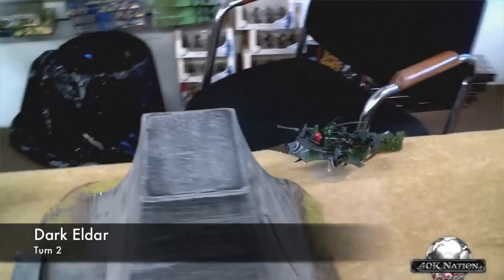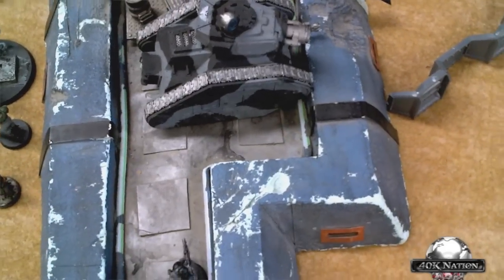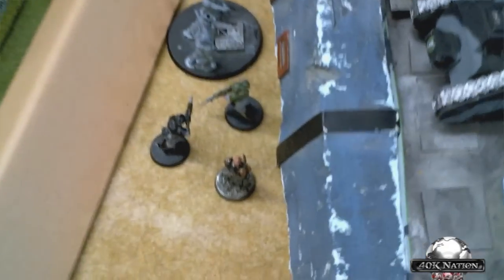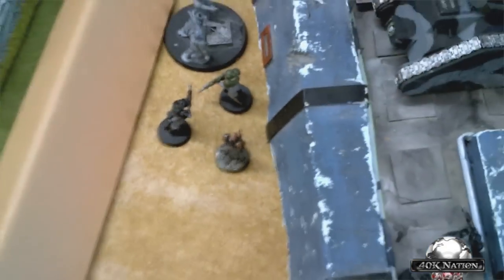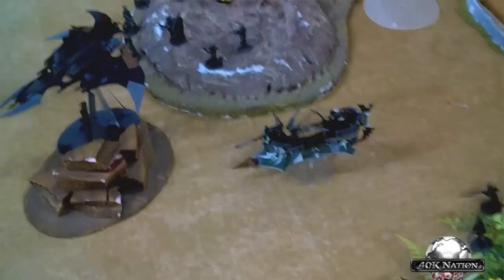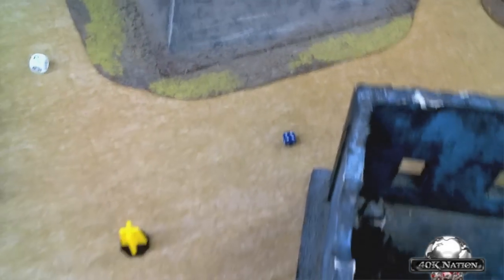Dark Eldar turn 2: a Venom boosted up the side. The Ravager and lance snap-fired at a target but did nothing. The Razor Wing blasted into an infantry unit and killed the entire squad — strength 6 killed the base and disintegrators finished everything else. The Archon threw a haywire grenade at the Demolisher, stripping a hull point. A Venom fired but the target made all saves. Jet bikes boosted up the other side. One Venom got immobilized with witches inside, but there's an objective nearby. Imperial Guard turn 3 reserves: one more Vendetta comes in.